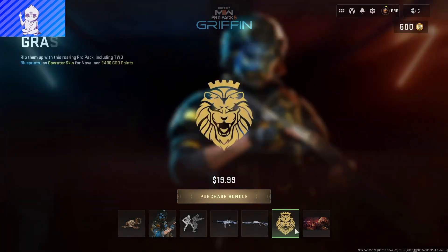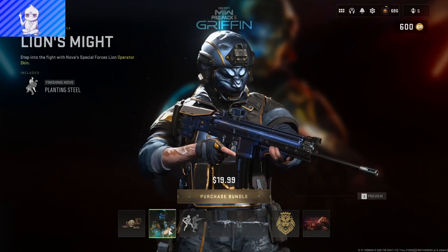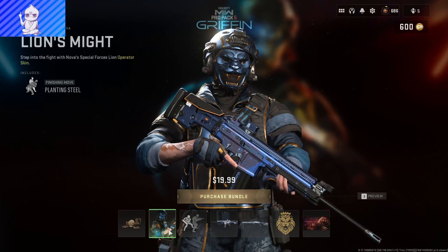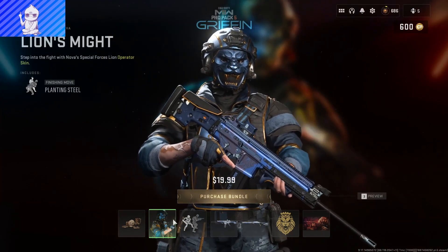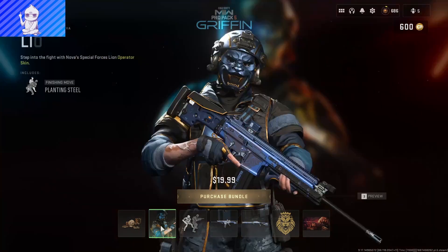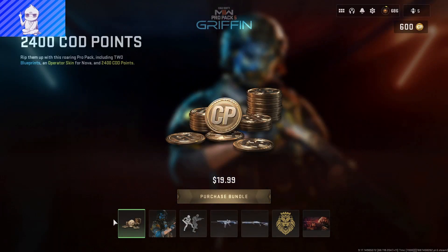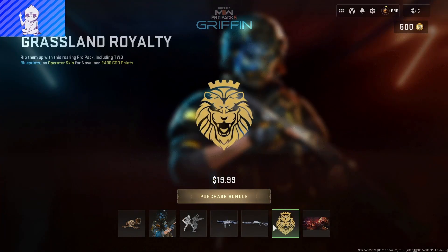To be honest, for $20, as a whole with everything, it's a deal. I tell you to not purchase anything from Modern Warfare 2 until they bring back the Nyx Mercs bundle, just as a sign of solidarity. The skin looks cool, the finishing moves look cool, the weapons look okay. If this whole thing was 2400 COD Points I would say definitely don't buy it, but for $20 you get 2400 COD Points and all of this — it's definitely a decent deal.